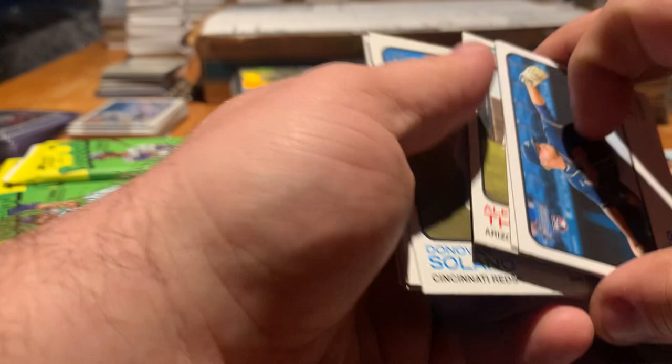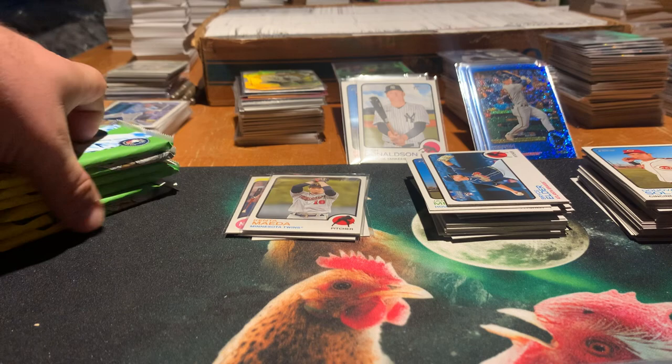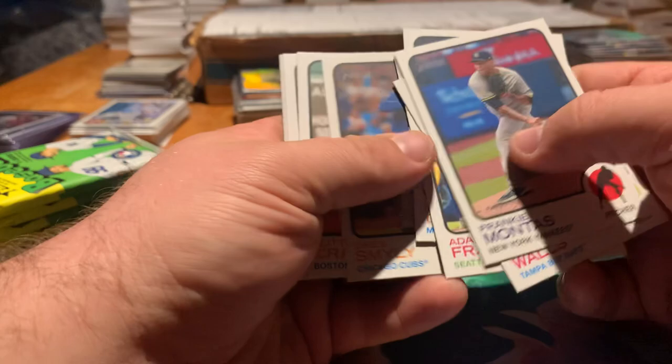We have six packs left and no guaranteed hits. This one does feel thick — there's probably some sort of insert in there. Maybe not. Frankie Montes, Taylor Walls, Frazier, Celestino, Drew Smiley, Cutter Crawford rookie, Strowman, Jackson, Ober. No short prints. Here's the rookie, here's the base pile.